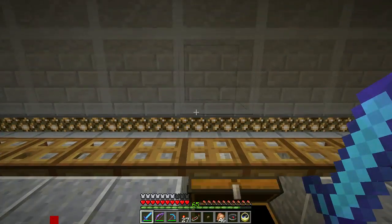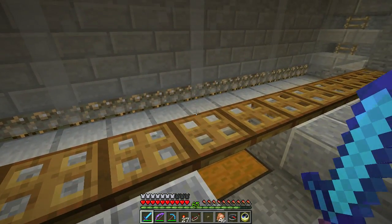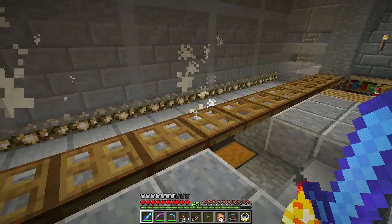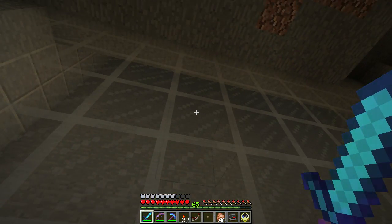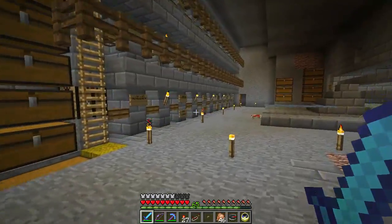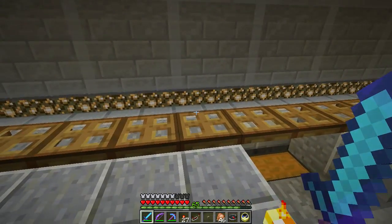This wasn't intended to be a super efficient mob farm — I just wanted a way of getting things like bones and string. The hoppers were a bit expensive at five iron each. The dispensers were the hard part — I didn't have enough string to make all the bows I needed, so I ended up trading with a Fletcher villager and buying a bunch of bows off him.